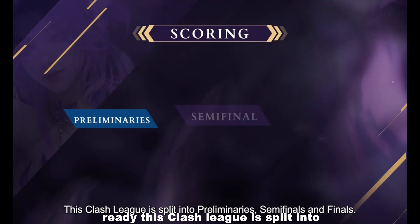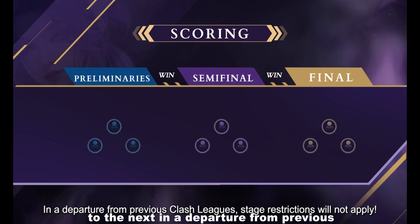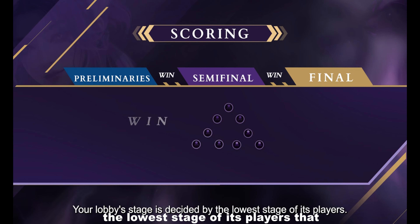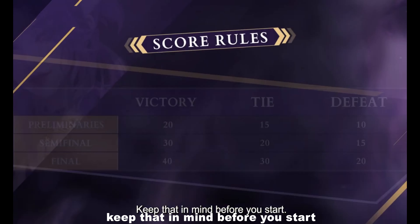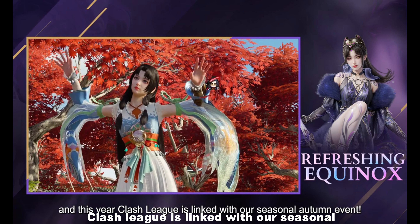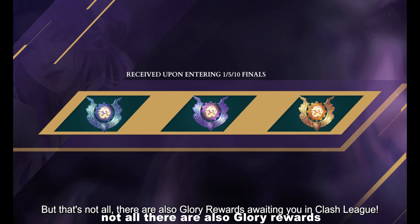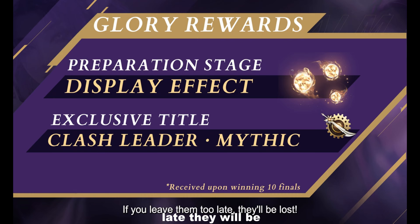Bring your Justice Chamber friends — form teams of three, for up to four teams if there are 12 of you. Anyone in the lobby can invite Justice Chamber members. The lobby host can start a roll call during matchmaking to check if everyone's prepared. Clash League is split into preliminaries, semifinals, and finals. Stage restrictions will not apply this time — your lobby stage is decided by the lowest stage of its players. The Clash League is also linked with the seasonal autumn event; complete event quests for great rewards and glory rewards.